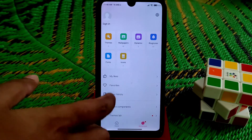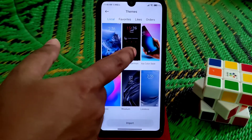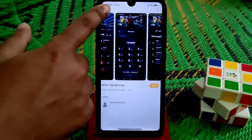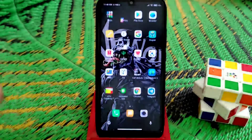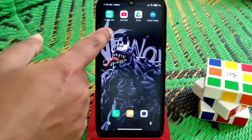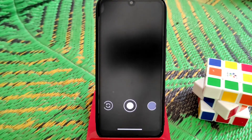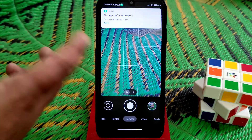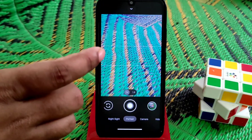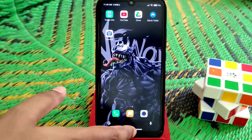On the theme section, you can easily use any themes. There's an import option where you can use any third-party themes — I've already imported two themes. I already made a video on GCam, and GCam is working pretty much fine. It doesn't take as much time as previous GCams — you just click and it takes a few seconds to process your image.